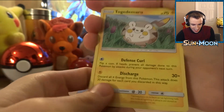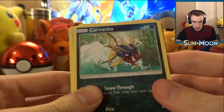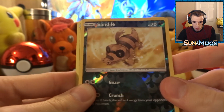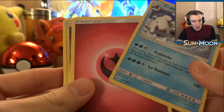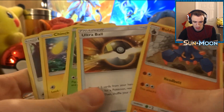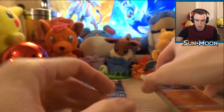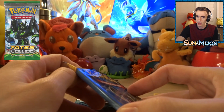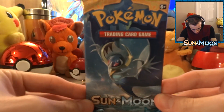We got a Chinchu, a Togedemaru — oh my gosh that looks so cute, I love Togedemaru, I wish its shiny form was a little bit better. We got a Carvanha, a Pikipek, our reverse holo Sandile, and a regular rare Crabominable. We also got a fairy energy. These cards look really different guys, the art is pretty beautiful. The last pack I bought was the Zygarde one. Anyway, let's crack open the Lunala pack next.